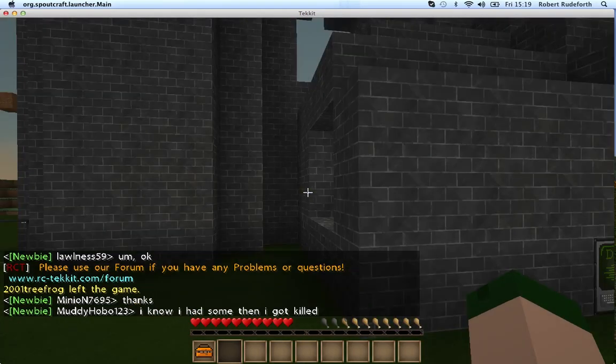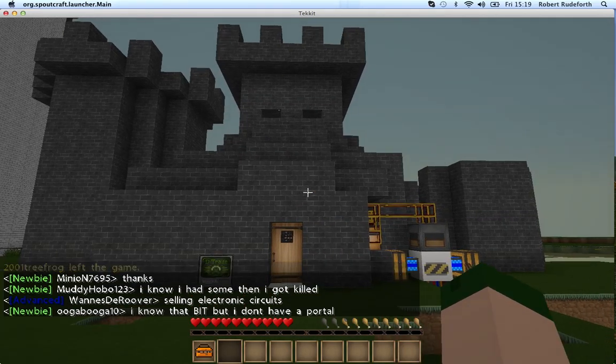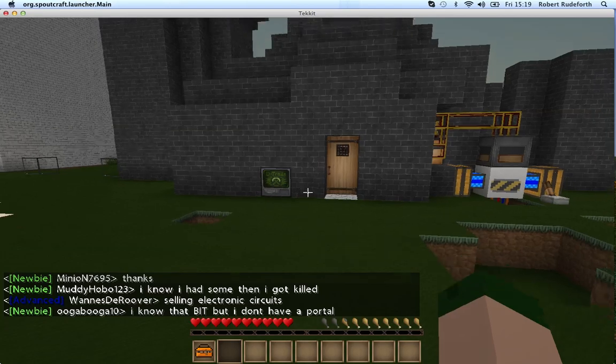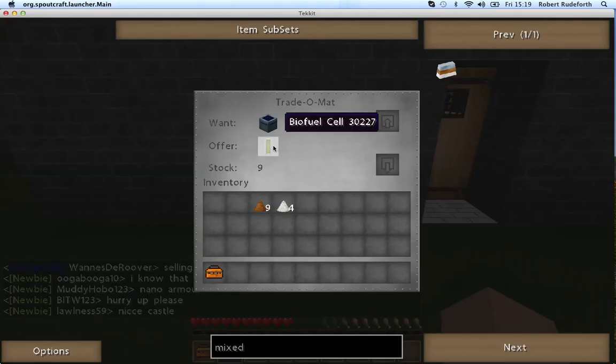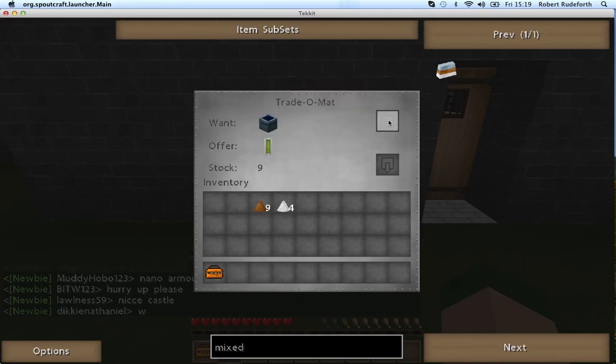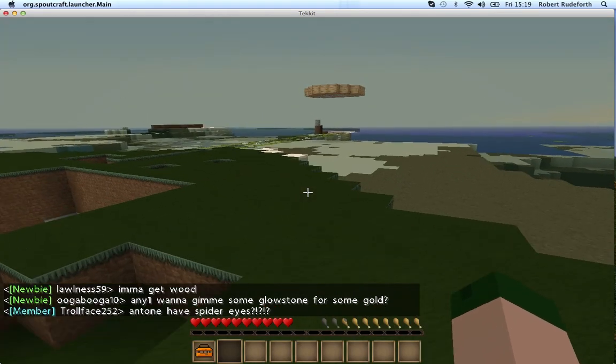And then here we've got my friend Geo's lab. He'll probably be the first on. He's making it out of basal. It's unfinished. Here's a quite cool machine - basically, he wants solar and I want biofuel so I can use my jetpack. So this is a trade amount. If I put a solar panel in here, then a biofuel cell will appear in here. And this is how many he's got in stock in a chest behind it. We'll go more into detail with those later on.